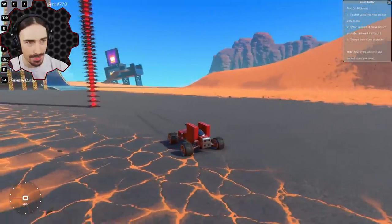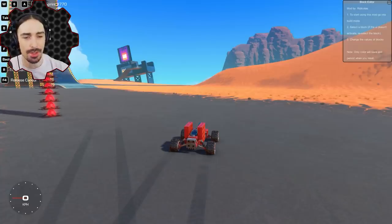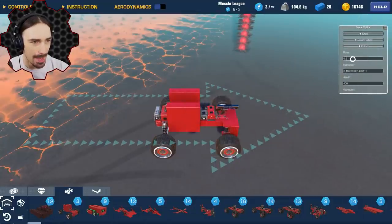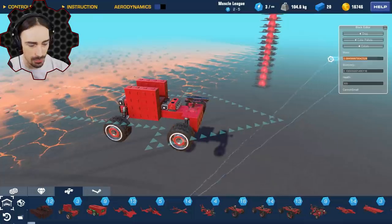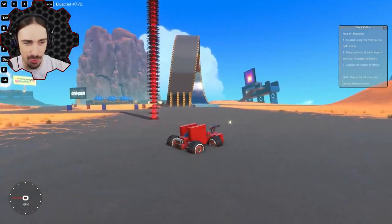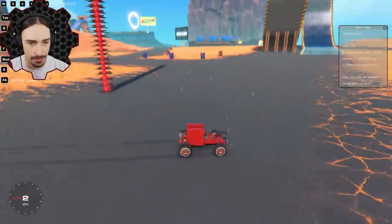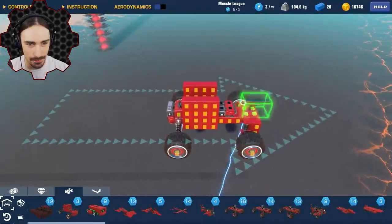Now the block editor — made by 'ridiculous' — is something I really want to experiment with. You go into build mode, select a block, and you get options. You can set the mass of that block. I set the cannon to a very large mass and now it's extremely heavy — there's no recoil at all, it doesn't even move. I want to find a value that feels unusual but not completely broken — let's try 100.